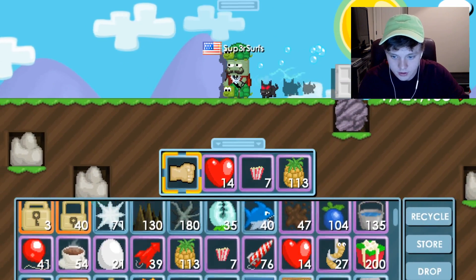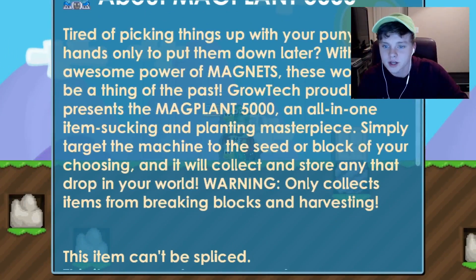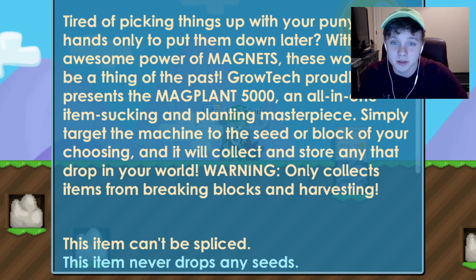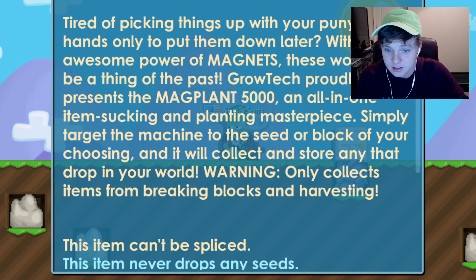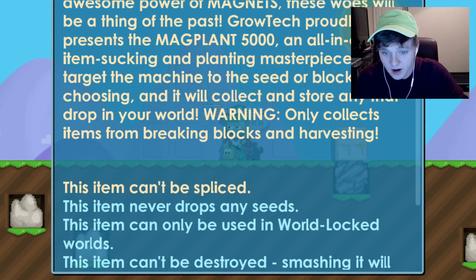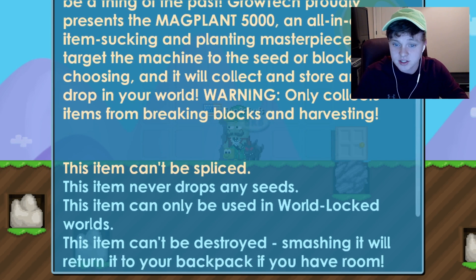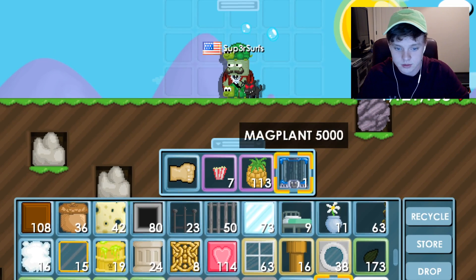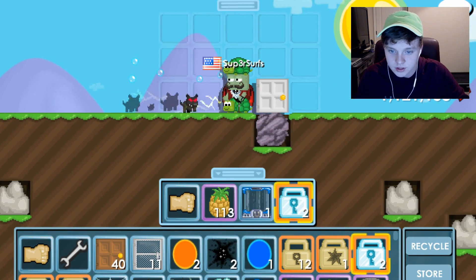Okay, the gem counter stopped. Let's see the info: 'Tired of picking up things with your puny human hands? Only to put them down later? With the awesome power of magnets, these woes will be a thing of the past. Vertek proudly presents the Mag Plant 5000, an all-in-one item sucking and planting masterpiece. Simply target the machine to the seed or block of your choice.' It only collects items from breaking blocks and harvesting — this seems actually pretty hyped up by Ubisoft, hopefully it's cool.